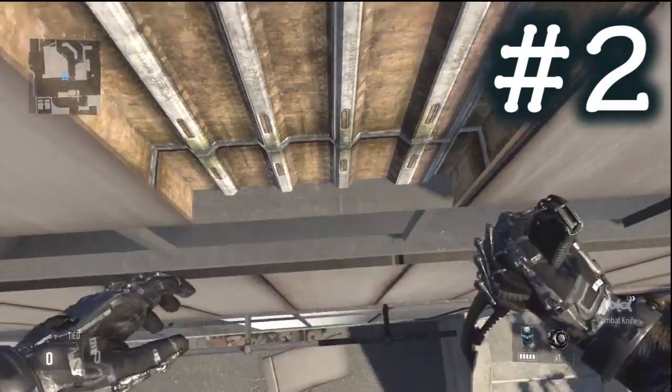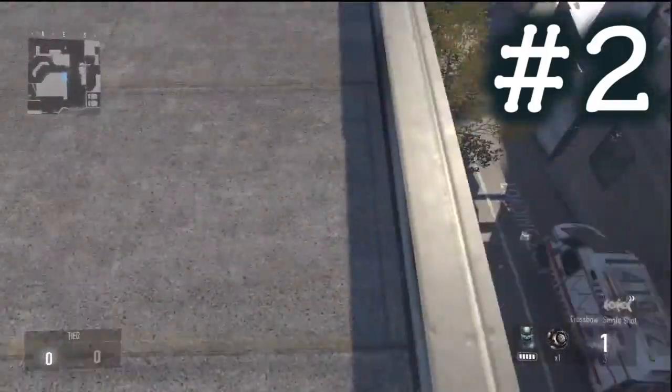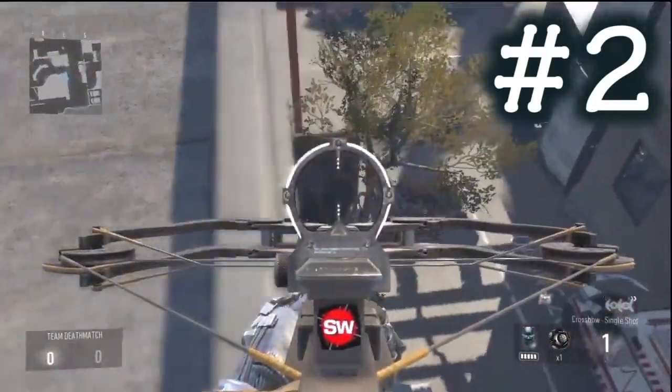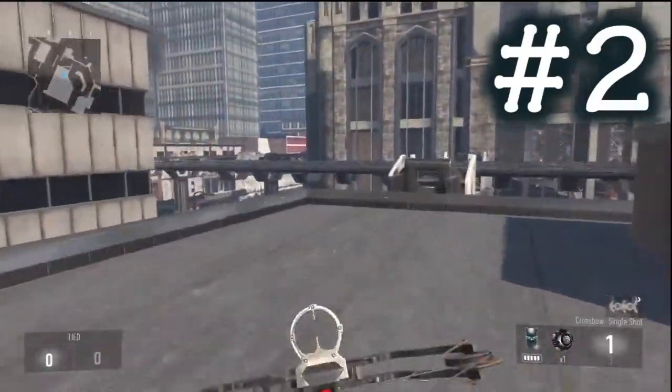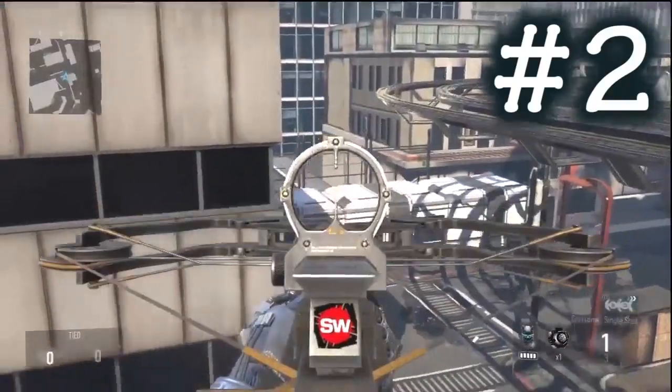Once you make this one it's really easy. Once you've made it, as you can see here, I'm going with my crossbow — you need to aim down, go a little bit back, then do another jump and push forward, and then you are on.